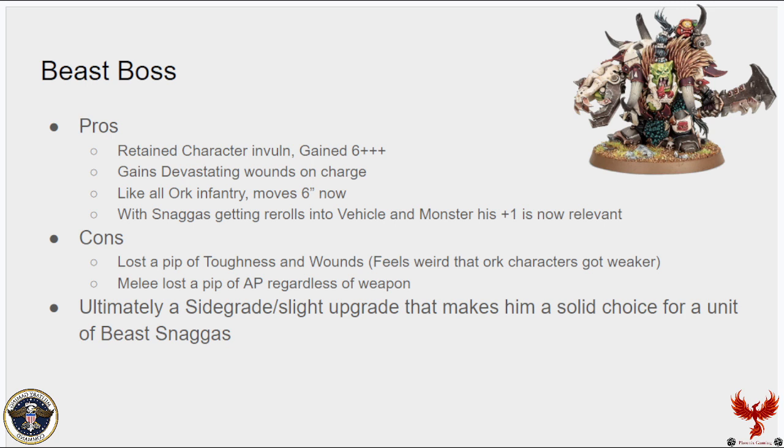He did lose a pip of toughness and a wound, which feels kind of weird — most Orc characters either lost toughness, a wound, or both. His melee lost some AP regardless of which weapon you pick, which was a disappointment but is standard for a lot of melee weapons in the game. Ultimately he's maybe a sidegrade or slight upgrade. He's a great choice for a big unit of Beastsnaggas because you can get those dice more efficient. A good example: playing a buddy who brought three DDAs, I charged one with 10 Beastsnaggas and a Warboss, and just through re-rolls and being able to 1-CP make fives explode instead of sixes, I killed the DDA simply through weight of dice.